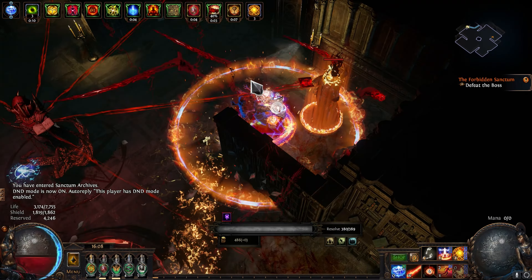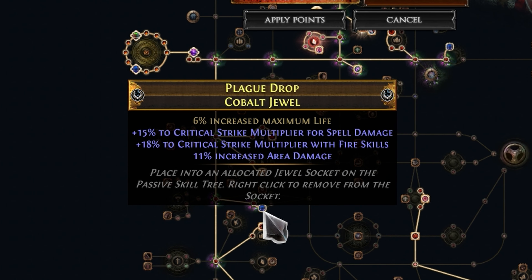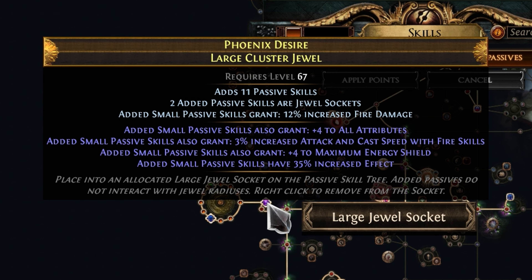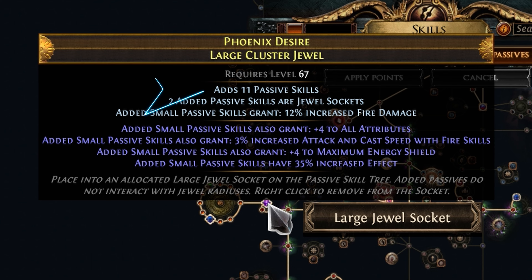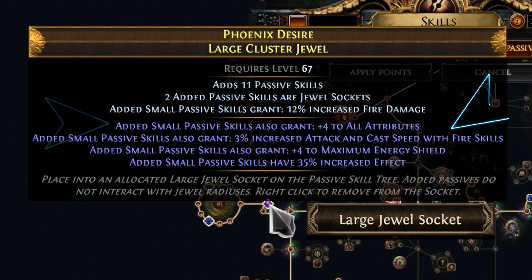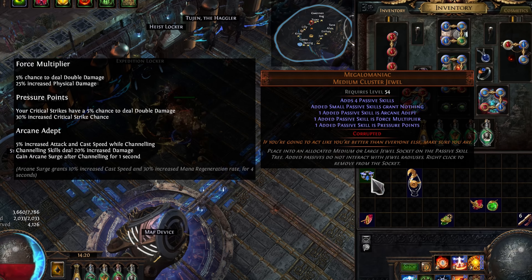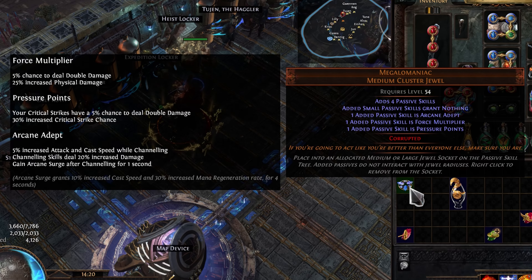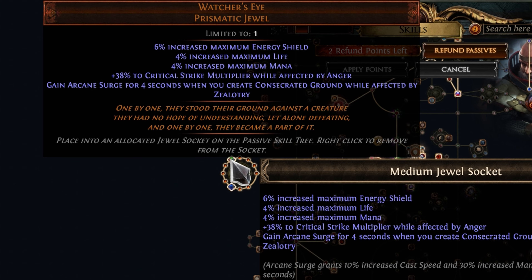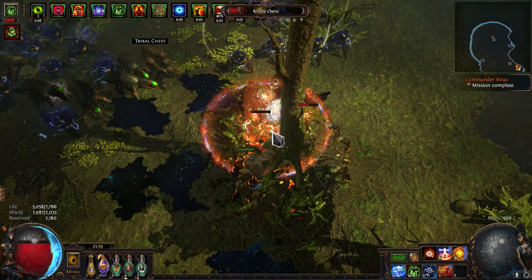Speaking of jewels, we do go for a few of them. Our base jewels have some combinations of max life, cast speed, and as much crit multi to spells, fire, or elemental skills as we can afford — also a decent spot to grab any resistances you might be missing. Pick these up only when you have the rest of the skill tree pretty much done. We also have a large cluster jewel setup — we go for the fire damage one, ideally with 12 passives but I settle for 11. You just want some small passives that grant all attributes to help you reach the dexterity requirements for your gems, cast speed with fire spells, and 35% increased effect so that each small passive point gives you a nice DPS boost. You can also grab a nice Megalomaniac like I did for cheap — I got this for 20c. Lastly, I do have a Watcher's Eye. Mine has crit multi with Anger and something to do with Arcane Surge and Zealotry, which I got for two divines. There are a lot of good options here, so feel free to look around and test things out in PoB for your specific character.